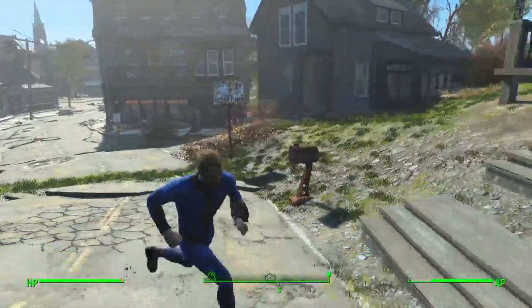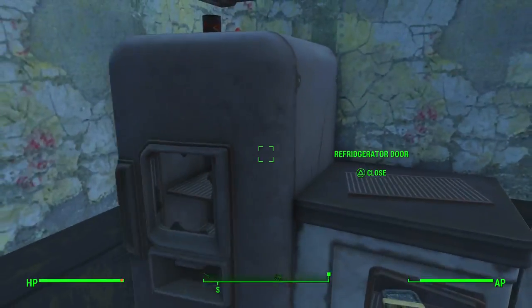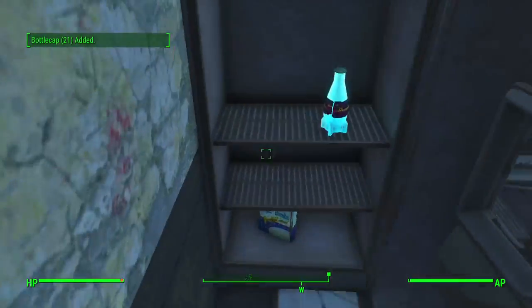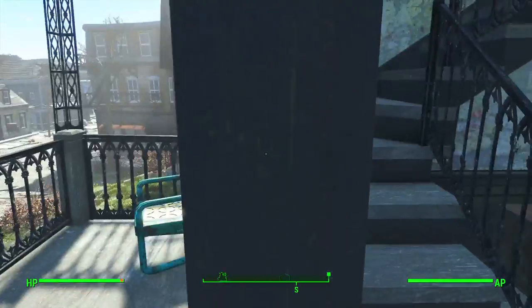So one add-on I forgot to put on is the Bean Town Project - it gives more buildings you can go into and stuff. There's a cap station there. Nuka-Cola Quantum, Sugar Bombs - I'm gonna get some clothing because this outfit is kind of garbage.